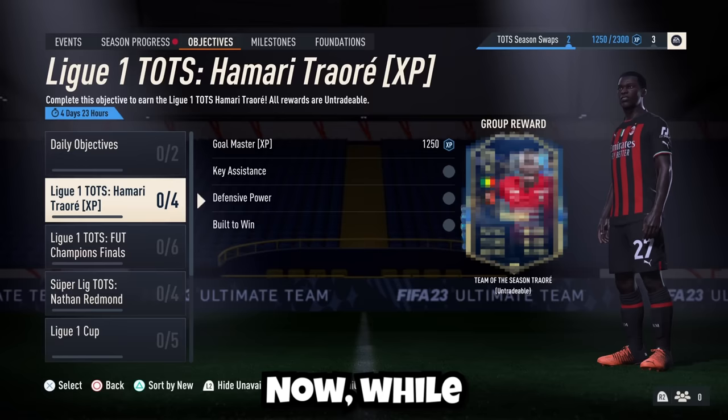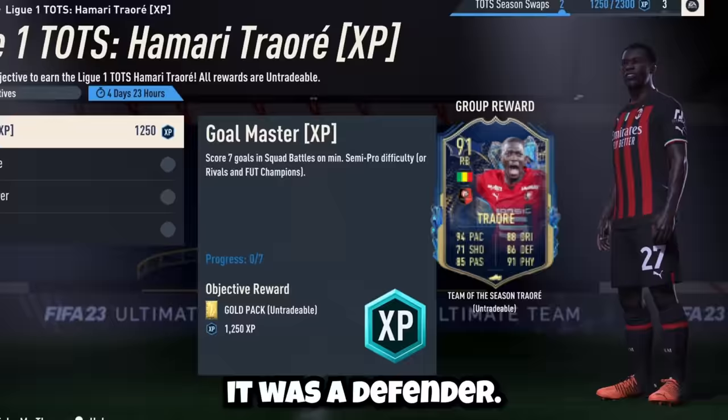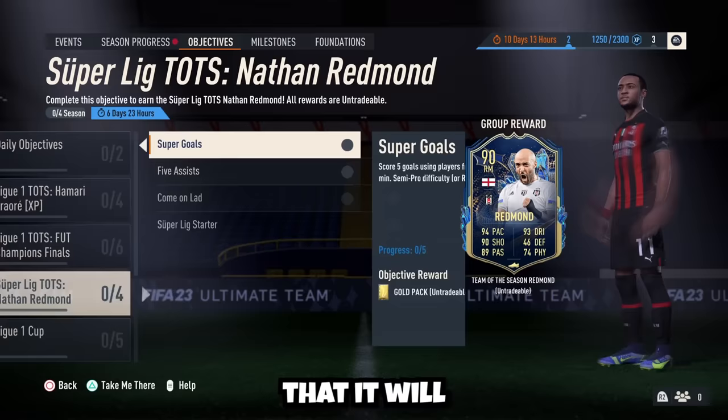While playing in Division Rivals, we're also going to be grinding the League 1 objective card, but unlike previous weeks where the objective card was an attacker, this week it was a defender. This is going to make this challenge tougher, because a good attacker can carry this team way better than a defender can. I've also set our team up in such a way that it will allow us to get this card, but this card won't be getting used in our team.